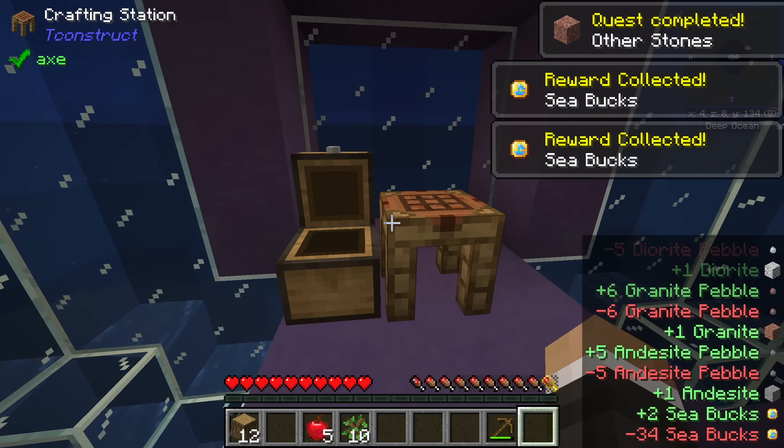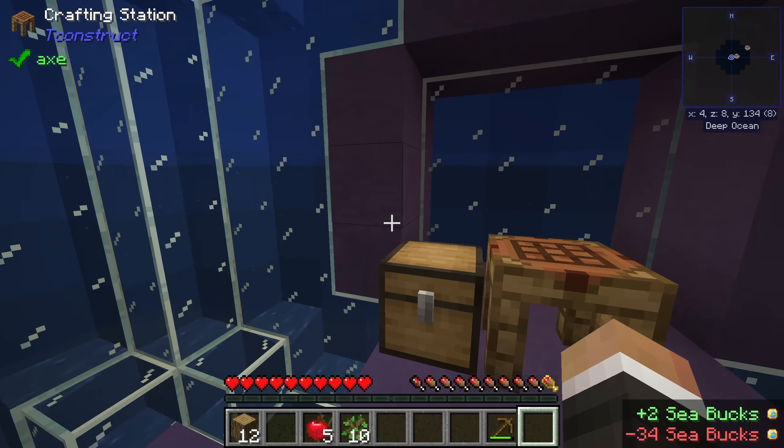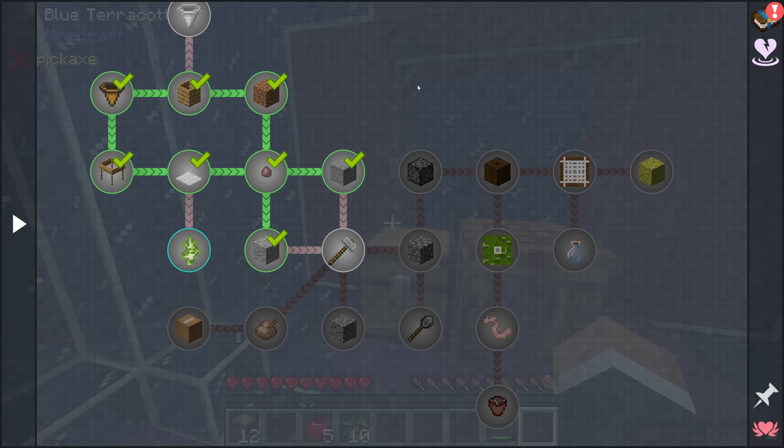How are we doing right now? We've got 34 sea books, so we're actually fairly close to being able to get the scale if we want it and bypass the toxic air up on the surface.